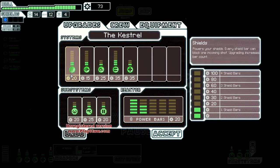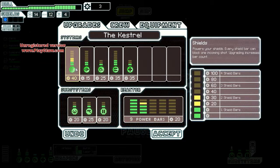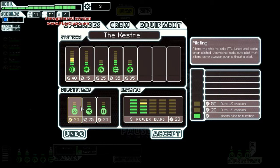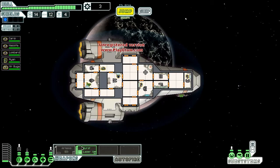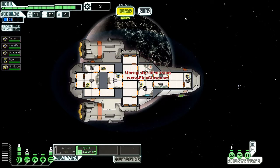Power your shields — every shield bar can block one incoming shot. Upgrade increases bar count. Allows the ship to make FTL jumps and dodge when piloted; upgrading adds autopilot that allows some evasion even without a pilot. Let's just accept — what the hell, got nothing to lose. Yeah, it's pretty much what I figured. Now let's jump.